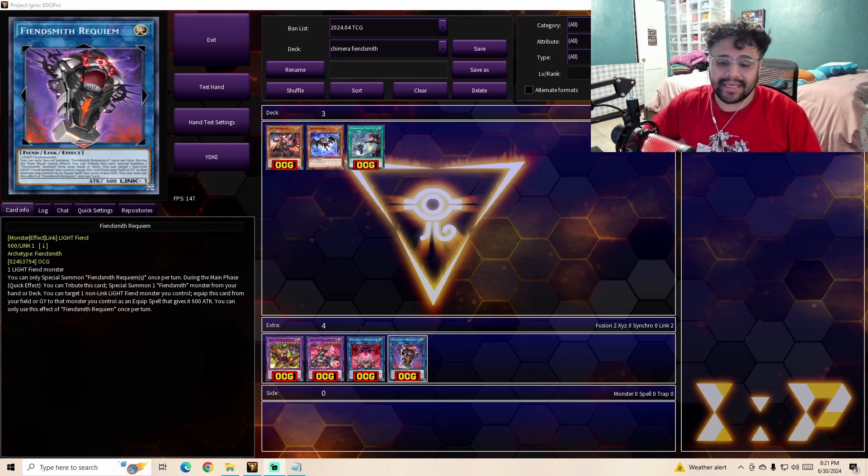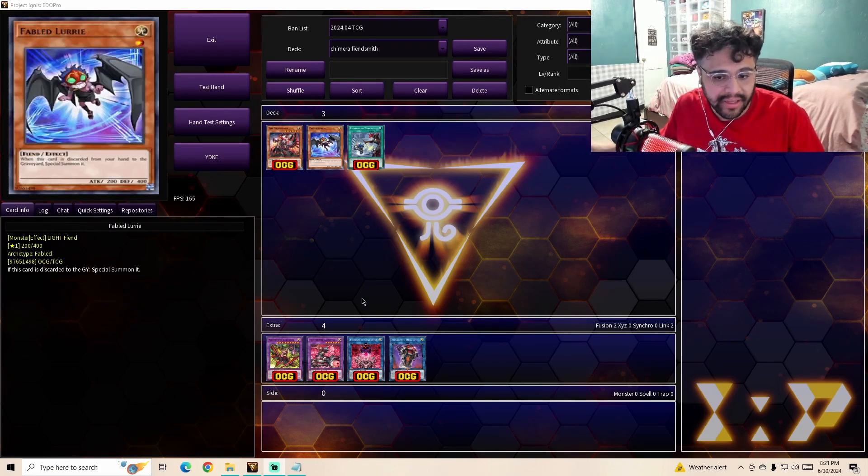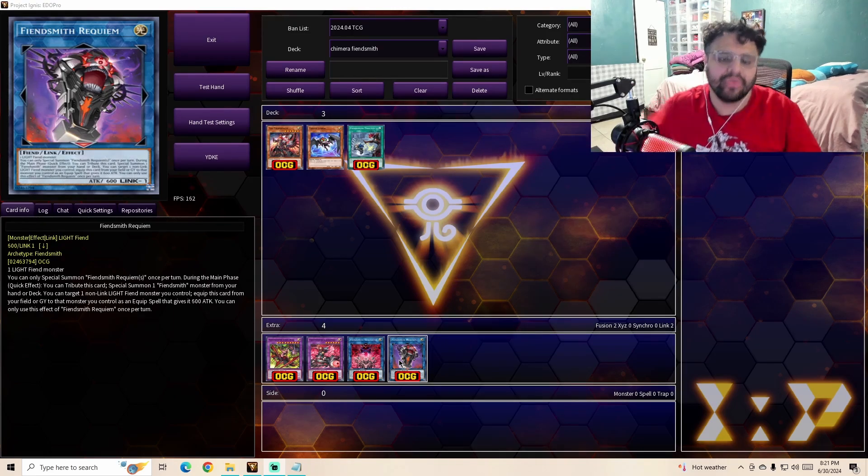That's it for the main deck. Let's talk about the extra deck — there are four monsters. First, we have Fiendsmith Requiem, a Link Level 1 Light Fiend monster. The material to summon this card is one Light Fiend monster, and that's where Laurie comes into play. Its effect: you can only special summon one Fiendsmith once per turn. During the main phase, quick effect, you can tribute this card as cost to special summon one Fiendsmith monster from your hand or deck. Its other effect: you can target one non-link Light Fiend monster you control and equip this card from your field or graveyard to that monster as an equipped spell that gives it 600 attack. You can only use each effect once per turn.